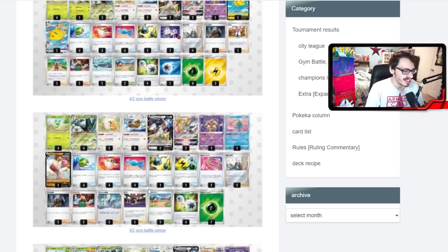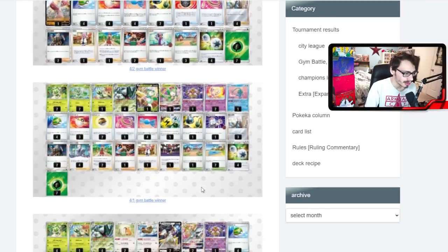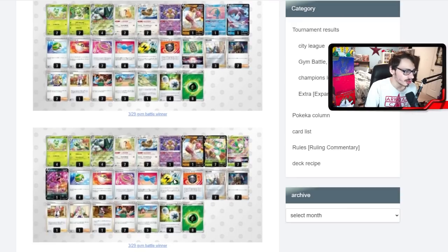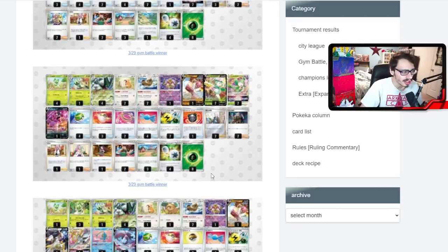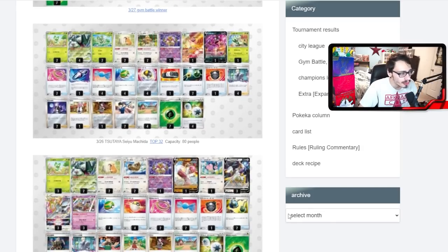Another Arceus build uses the Medicham Yoga Loop strategy — you can Yoga Loop pretty easily by hitting a Comfey twice. Another Liligant build, another Arceus build, and a more straightforward V-Barrel build just playing Medicham without Arceus or Liligant. There are also builds playing four Miltank — Miltank can be an annoying wall, and since you're already running Double Turbo, you have a decent attack naturally. One interesting build plays Arceus with Miltank and Klefki, but only plays two copies of Meowscarada with a heavier 3-3 Arceus count.